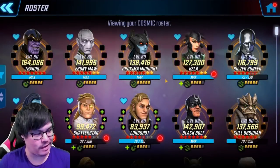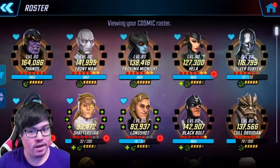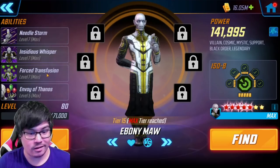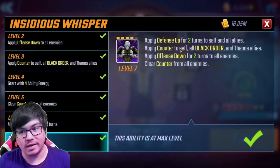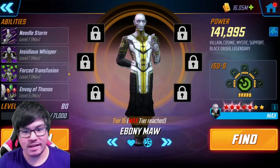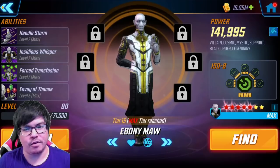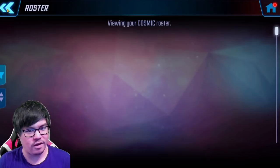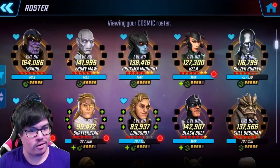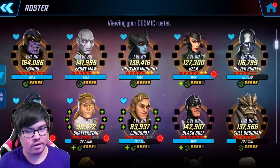Let's move on to Cosmic. In Cosmic we have a slimmer list of viable characters for Dark Dimension 3. The obvious standout is Ebony Maw, especially because he's a really strong legendary with a ton of support value — not only does he give defense up for two turns to all allies, he gives offense down for two turns to all enemies. His Force Transfusion Ultimate steals health to a total of 15% and applies slow for two turns. If you're using him alongside Thanos, he gives a lot of synergy, sharing buffs with the stones. Thanos and Ebony Maw are a very common duo for Dark Dimension 3.